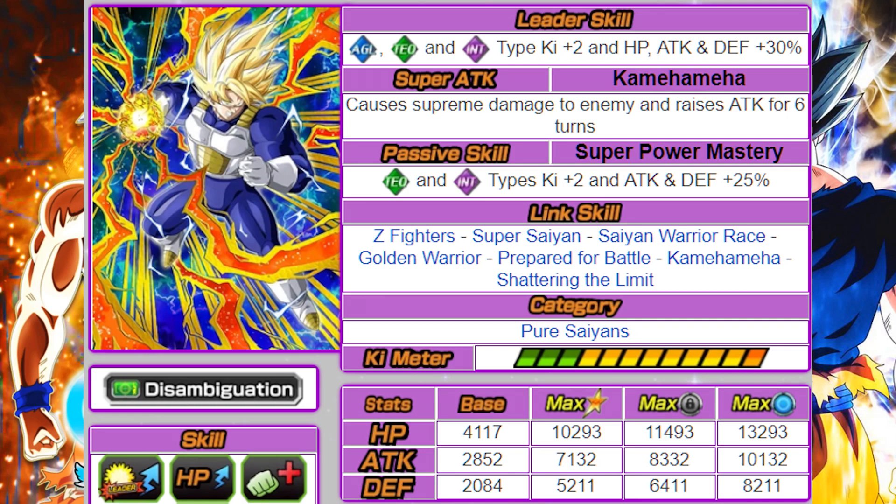He has a really good link set for supporting LR Super Saiyan 3 Goku with Super Saiyan, Kamehameha, and Shattering Limit. Super Saiyan is a link that all the other Super Saiyan 3 cards have, so that one's really not that important. But Kamehameha is important because most Super Saiyan 3 category units don't have that. LR Super Saiyan 3 Goku has it, the AGL GT Super Saiyan 3 Goku has it, the new Transforming Goku has it, and the JP exclusive Super Saiyan 3 Gotenks has it. One thing people do forget is that LR Super Saiyan 3 Goku has Kamehameha even though his 18 ki is the Dragon Fist — his 12 ki super is the instant transmission Kamehameha, that's why he has that attack link.